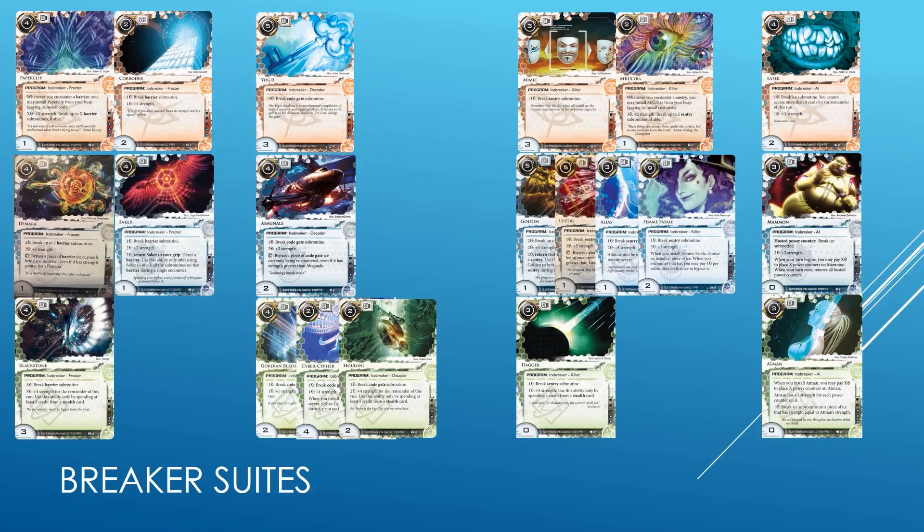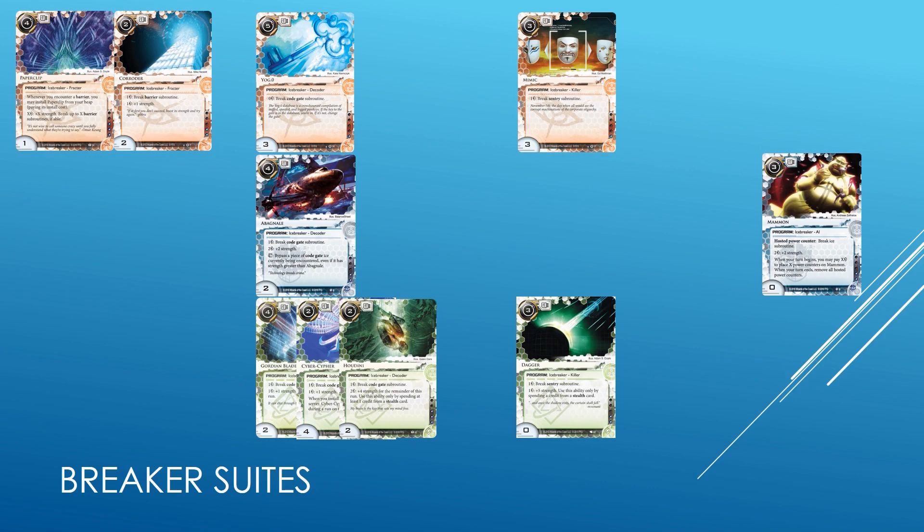Atman is a pretty decent support breaker, but the stealth suite doesn't really need it. And then we turn our attention to Criminal, which we haven't talked about yet. Even though it seems like Criminal has the most cards of any of the three factions, when you remove the not-so-good breakers — the breakers that are not very efficient — we paint a very different picture. Criminals, I argue, are actually the weakest when it comes to breaker suites. They don't have a self-contained, efficient breaker suite as do Shapers or Anarchs. All their breakers are rather inefficient, and even Abagnale is marginal — it's definitely worse than the Shaper or the Anarch breaker suites.